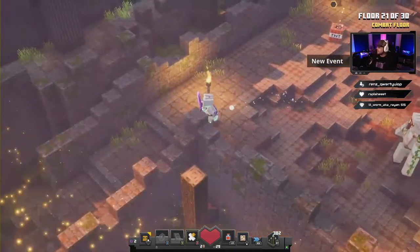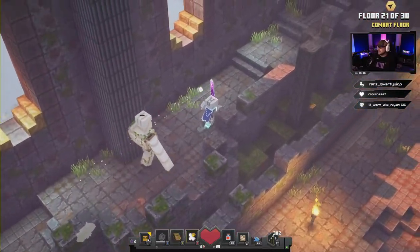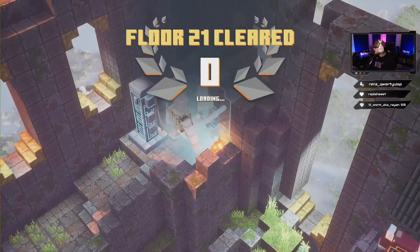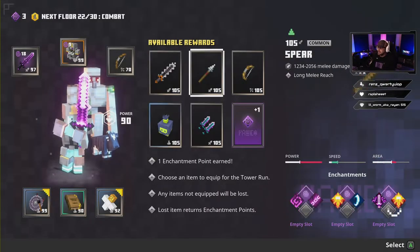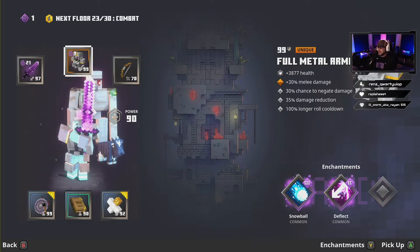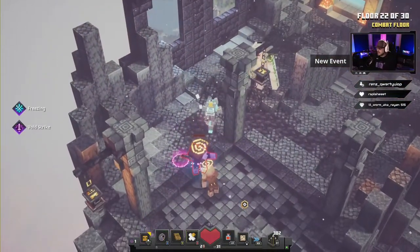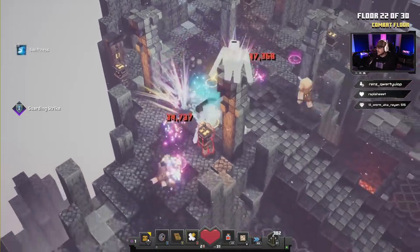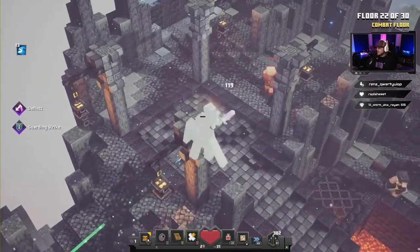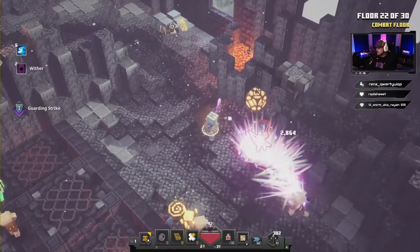Floor 21 done — just get through the door and move on to floor 22. We're gonna take nothing, just an enchant point; put that into Freezing, which fills up all our stuff. A little bit more Deflect to go as well. The Deflect really helps here — all these guys getting their arrows sent right back at their faces. Couldn't happen to nicer pigs!